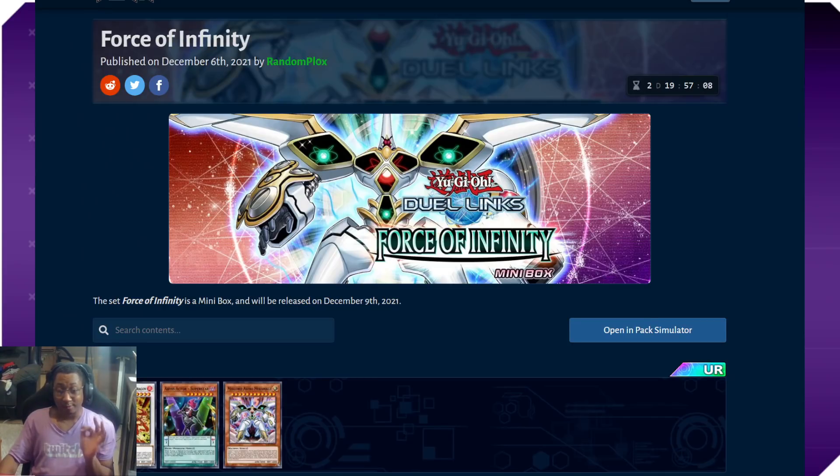Let's get right into it. Forces of Infinity — this is the notorious December bait mini box, right before Dueling's fifth anniversary half-price gem sale, dream tickets, and a new selection box. All of that comes in January next month, we're one month away. This is the last box before the New Year's main box, which will then be followed by the Dueling's anniversary.